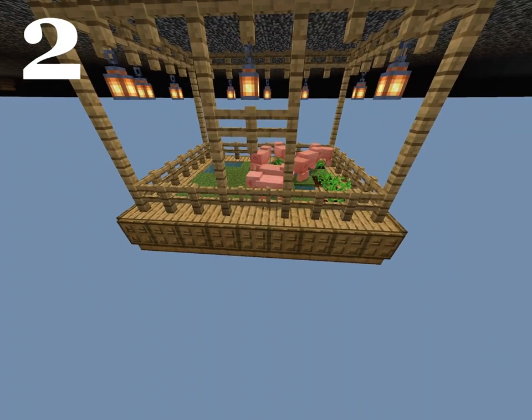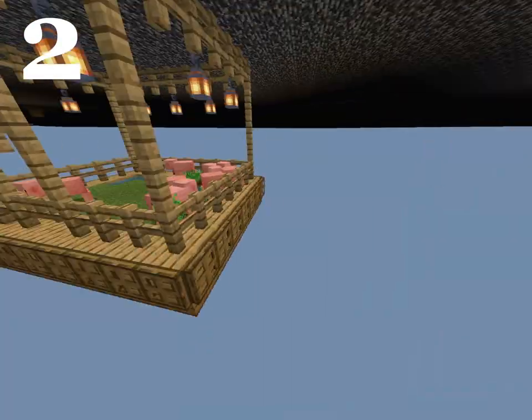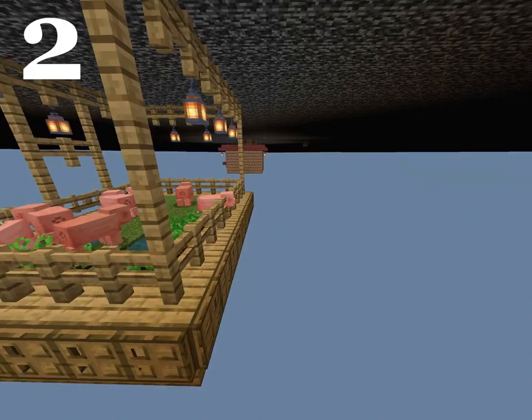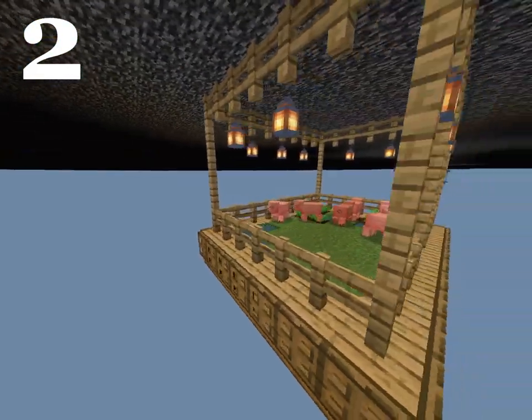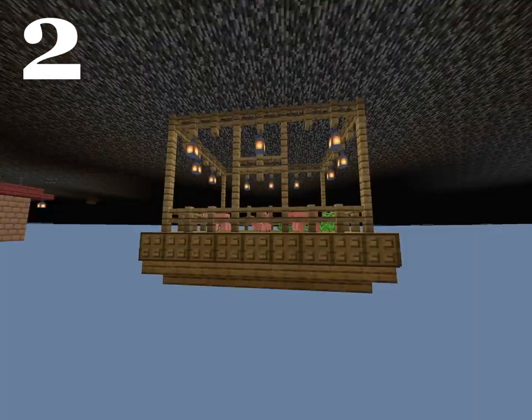Alright, so here as the second part, we have this nice little pig farm. In my opinion it looks pretty cool. As you can see, it's pretty basic — just another pig farm — but I tried to give it a couple of unique aesthetics. Like, for example, it's kind of flipped over. That's how I attempted to make it.